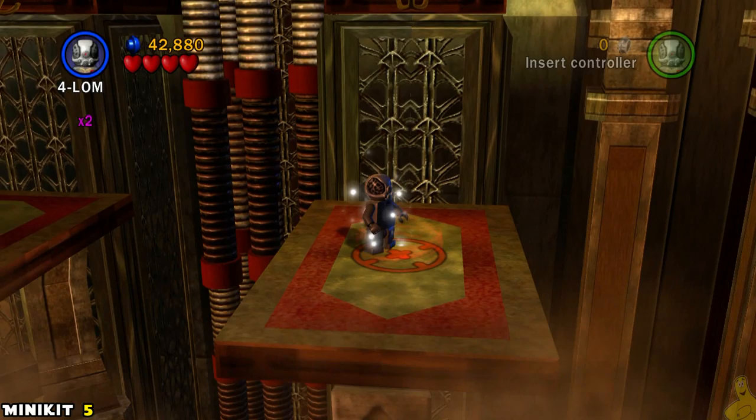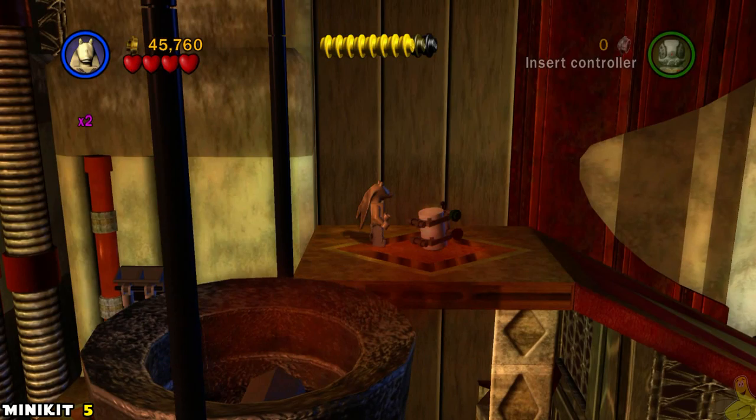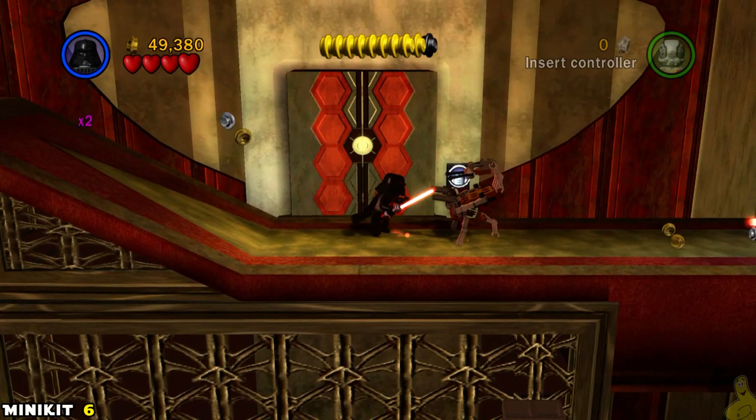We can try to jump onto that big cauldron, but my aim was not so good and I missed it. There's actually another way — double jump with Jar Jar — and it takes us right to a mini kit, so that works out just as well.